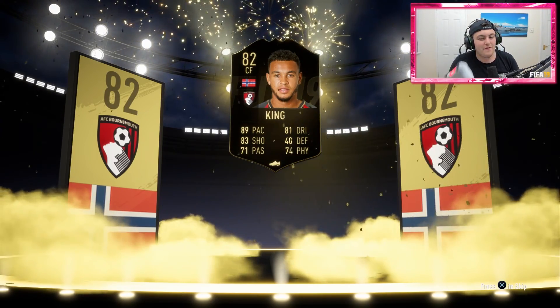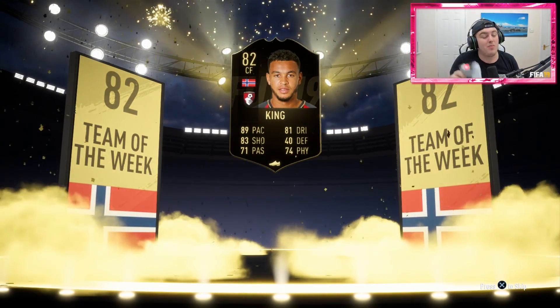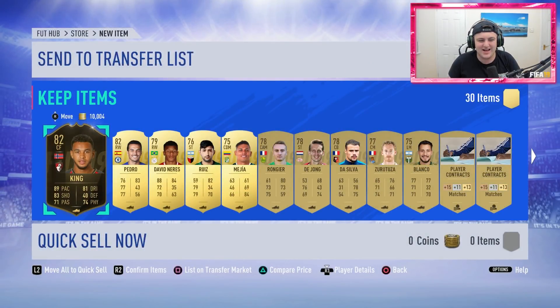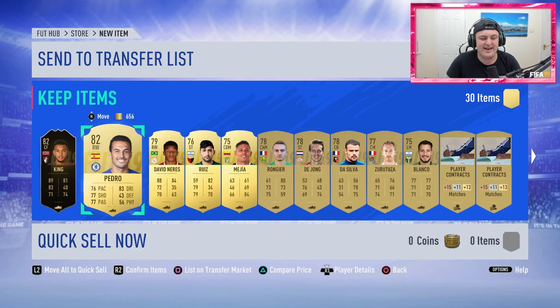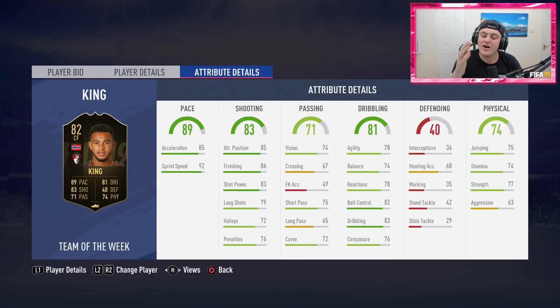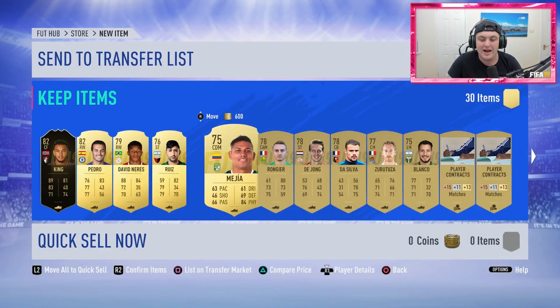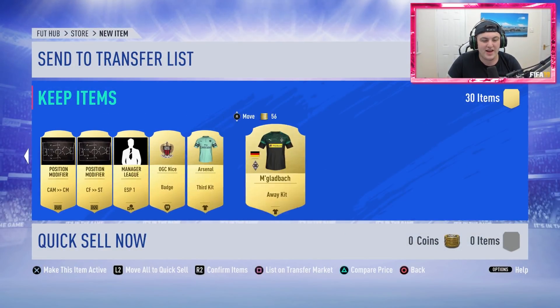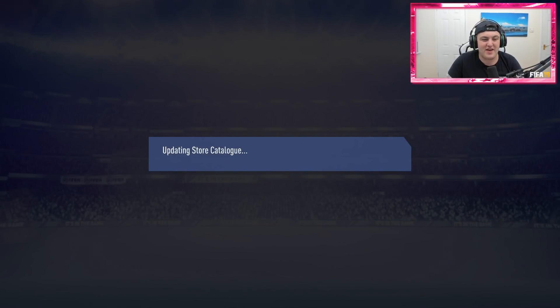40,000 coins if I want to sell him — probably not going to sell him, probably going to keep him. That is phenomenal. We've got Pedro Obiang as well. Oh, I'm so happy about that. I really wanted him in inform but I'll take him normal inform as well — that's still not bad at all. We'll take that. Not a bad 35k pack.